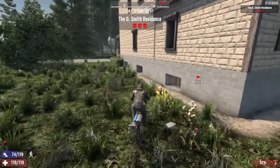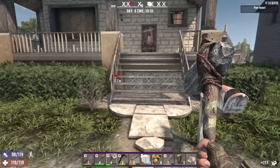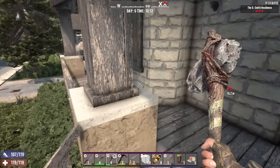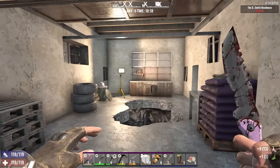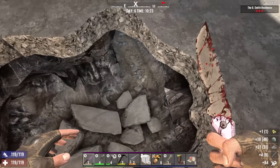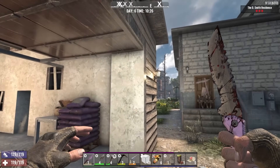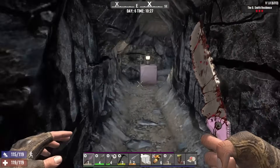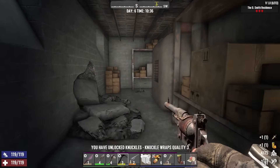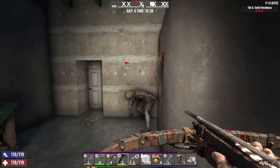This one looks like a proper POI — the D. Smith Residence, another tier three. Shotgun Messiah. You know what, shotguns might actually be fun. Knives, bows, and shotguns — yeah, I could roll with that. Let's check the garage before we get started. This looks familiar but it's a different POI. There's a door and a ladder that leads up to an attic with a bunch of bookcases. We got a furious fists book and a jar of honey and steroids. Let's try speed-running the place and then doubling back to do the loot like I usually do.